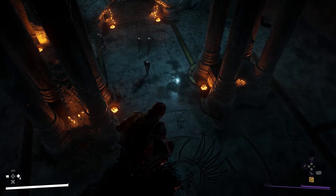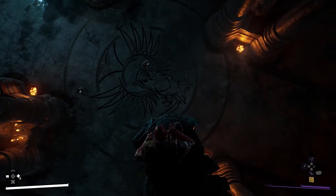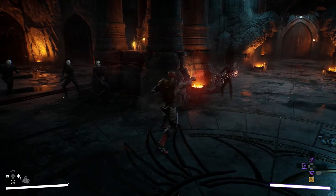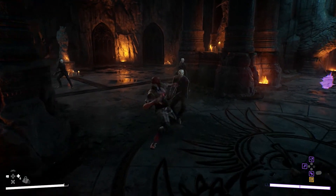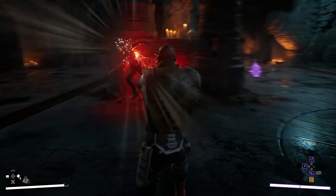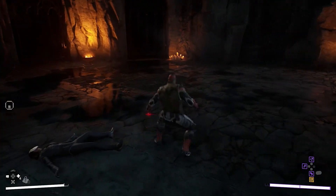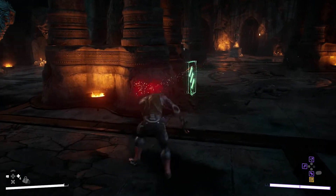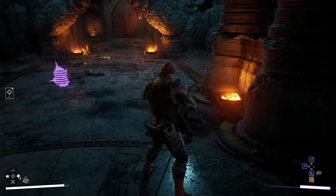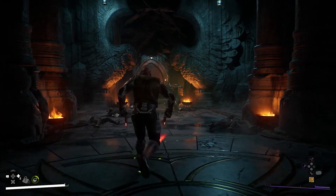For anybody wondering how this fight looks with Red Hood, check this out. Red Hood takes on a Talon gladiator — one of the Court of Owls' engineered superhuman assassins.